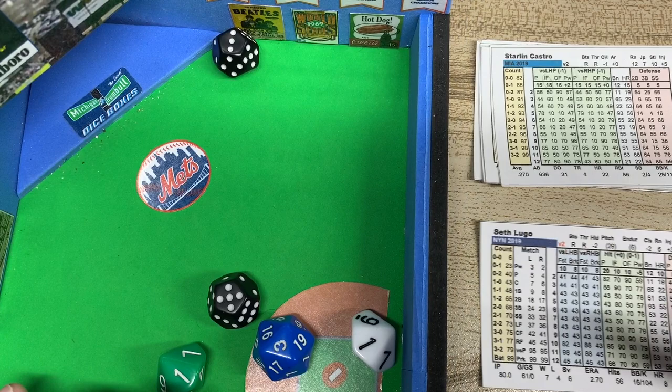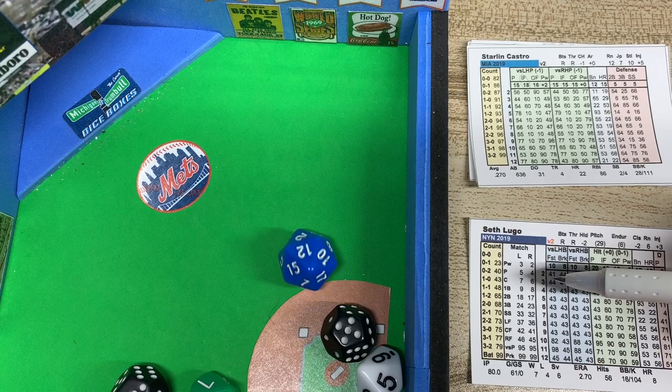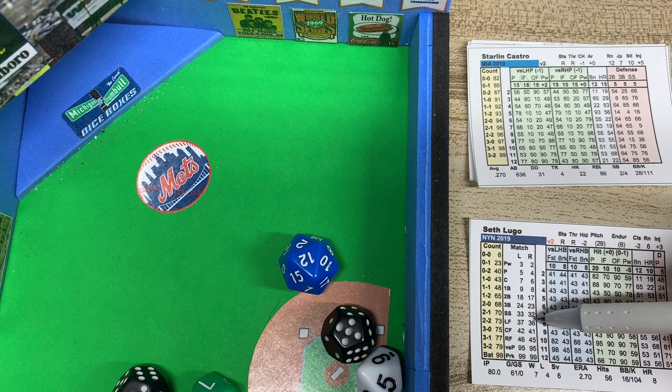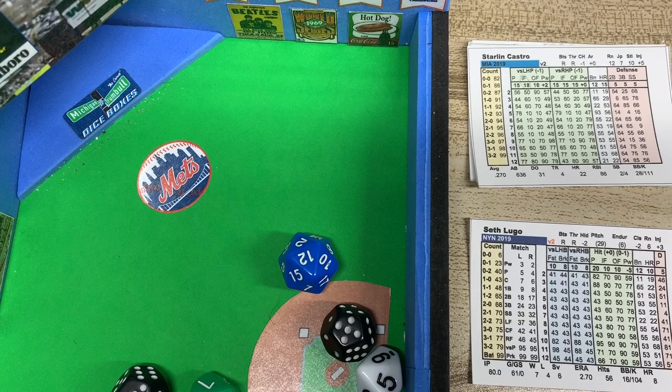Starling Castro is up versus Lugo. Looking at the matchup versus a righty — we read the 2d10 first. It's a 35, falling between 33 and 36 — that's left field. Nimmo is in left field with a rating of 4. Versus the outfield, 15 minus 4 is 11. The D20 is a 12, which is above 11, so it's off Nimmo's card. We rolled an 8 — that's a 98 — a medium fly ball to left. Castro flies out, one down.